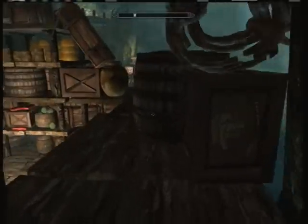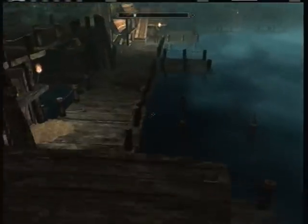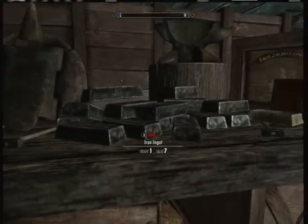Once you walk in, go right in here, hang a right, and go up this little ramp. Keep walking along these wooden planks until you see this shelf of iron ingots. Go ahead and take all these.